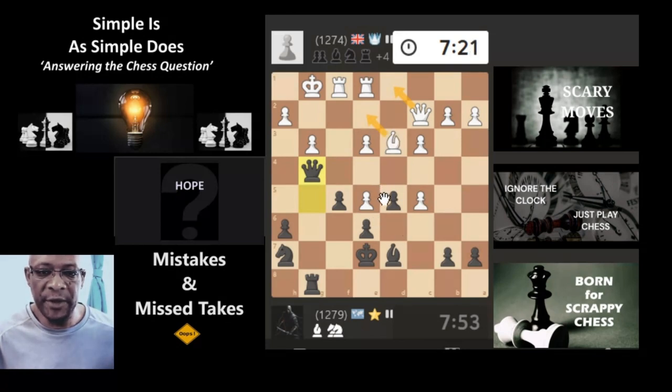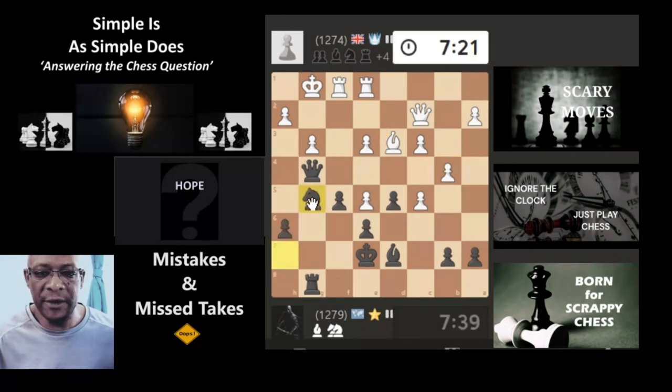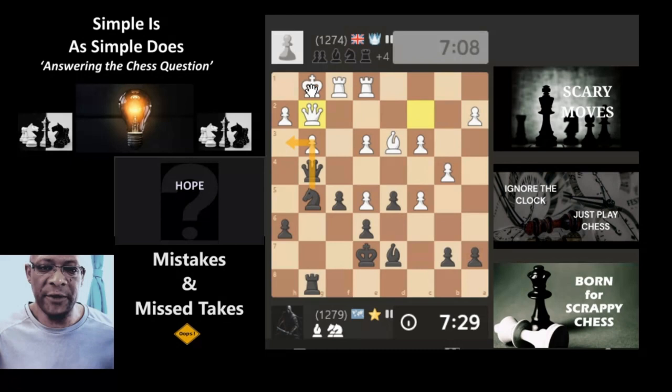Either goes for the exchange or the bishop comes here attacking the queen. Maybe they're looking at trapping the queen — we bring the knight here. That feels good but then the bishop comes, maybe we come here putting pressure on. I'm going to go with the knight and see what happens. Or maybe the queen just comes and exchanges — I really do think the queen is going to exchange because they have more powerful pieces on the board. The queen's come in now and can put a check on the king.